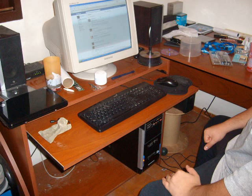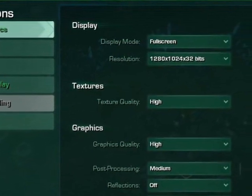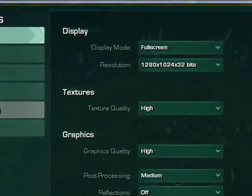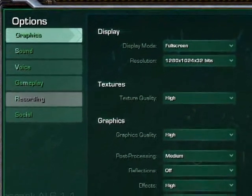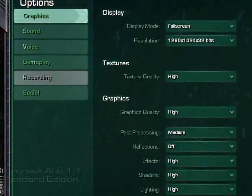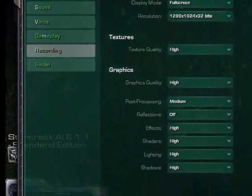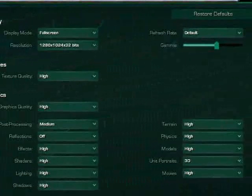This piece of crap computer actually has really good performance, so we were able to play the game with a resolution of 1280 x 1024 pixels, which is pretty good. There was a 4x3 aspect ratio, and most of the settings were set to high — pretty much all of them. This allowed a really good graphic experience.